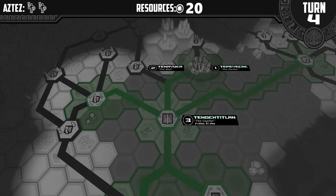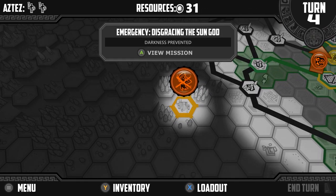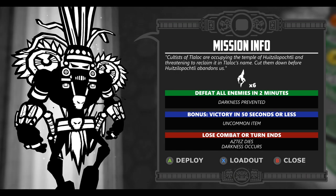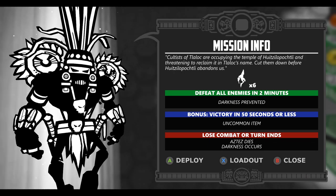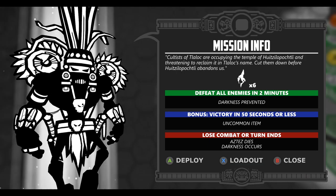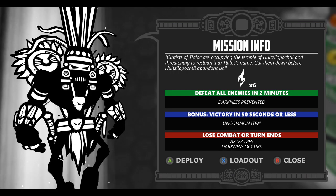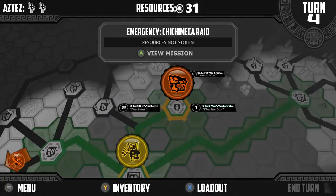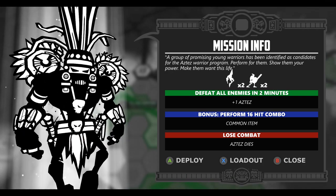Turn complete. Now we got our two Aztecs back. We get extra points for having more cities now. Emergency — disgracing the sun god. Cultists of T'Lok are occupying the temple of Huitzilopochtli, threatening to reclaim it in T'Lok's name. Cut them down before the god abandons us — defeat all enemies, darkness prevented. Six of those guys is going to be tough. We have the training program here — get plus one Aztecs, that's a good thing to do. Resources not stolen is probably a good one to do too. So if we do this one we get three Aztecs, and that'll probably be the last turn for this episode.